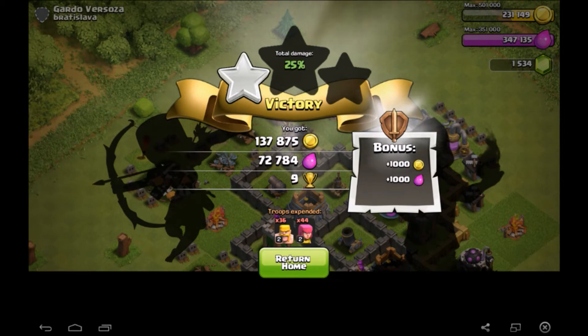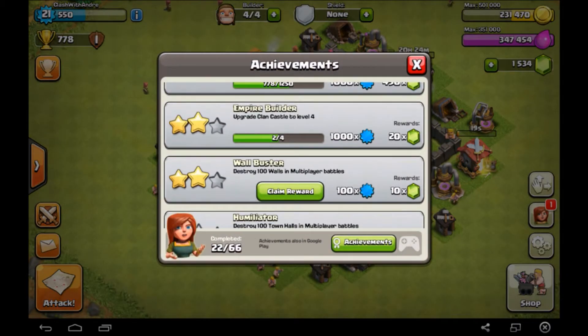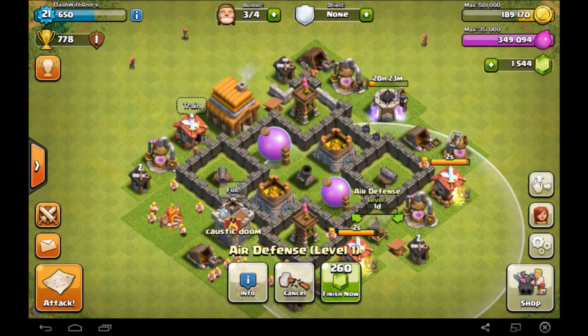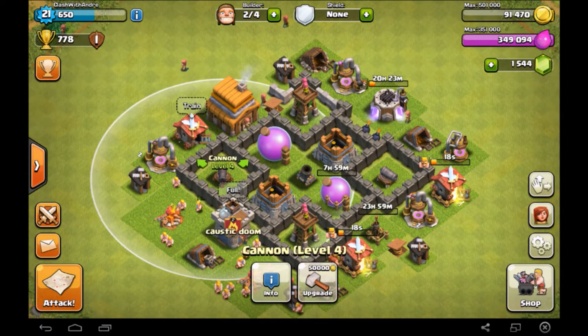So we got 212,000 loot from this raid and we're going to head back to base and start upgrading some stuff. In our last raid we got an achievement for wall buster which means we destroyed 100 walls, and we get another 10 gems for that, so we got 1,544 gems. We're going to start off by upgrading our air defense to level 2 which will give us another 30 damage per second. Then upgrade our elixir storage to level 8 so we can max that out.